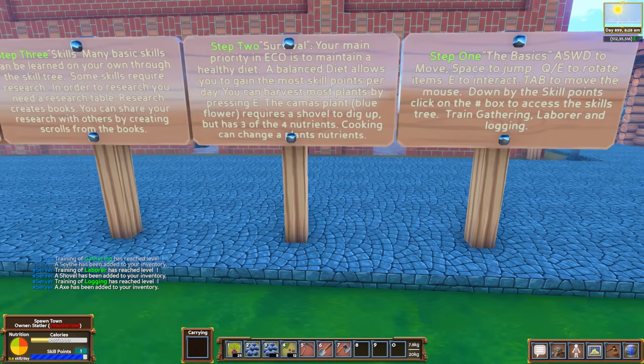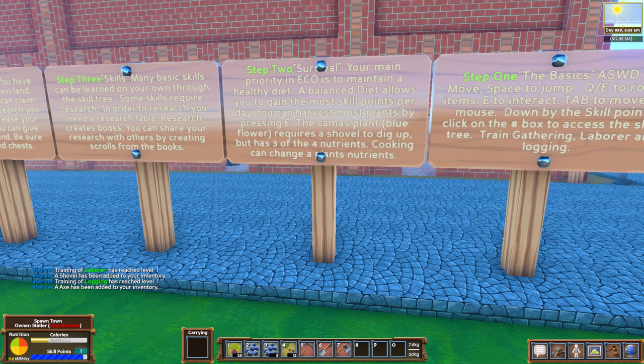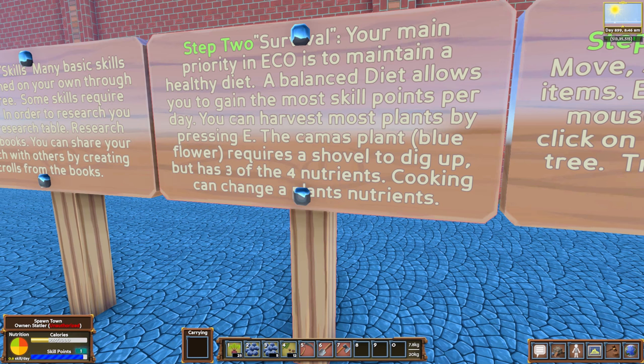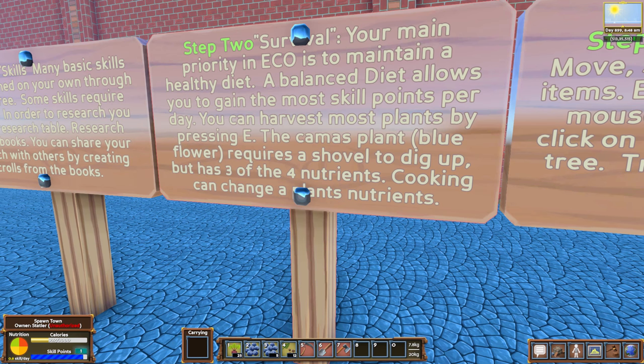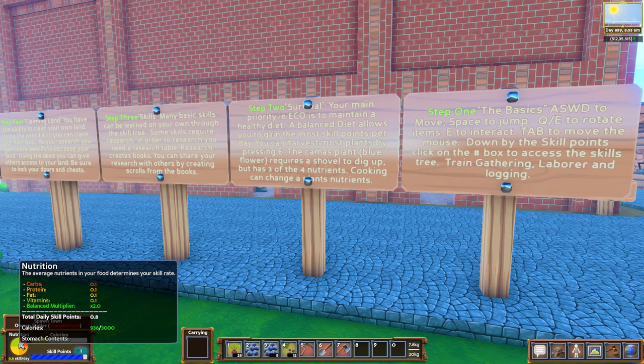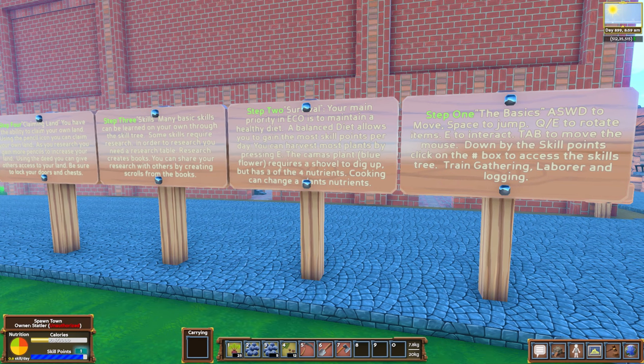Survival: your main priority in ECO is to maintain a healthy diet. A balanced diet allows you to gain the most skill points per day. You can harvest most plants by pressing E. The camis plant, which is a blue flower, requires a shovel to dig up. It has three of the four nutrients. Cooking it can change a plant's nutrients. That's something I didn't know — that's why servers like this are really cool. So if we find those blue plants, we're going to want those because they give us three of the four nutrients, which gives a better balanced multiplier and more skill points.